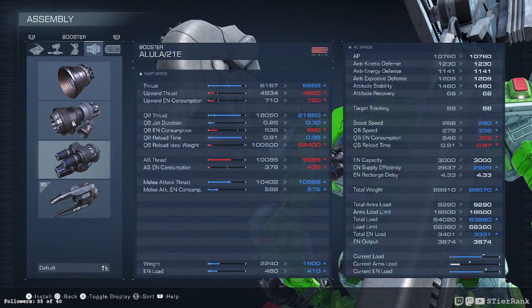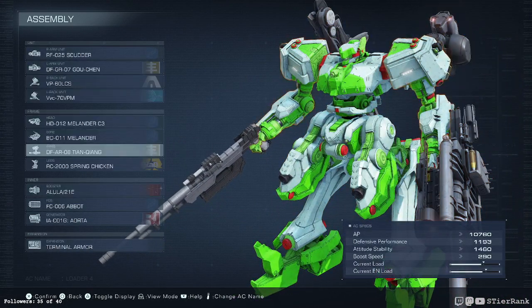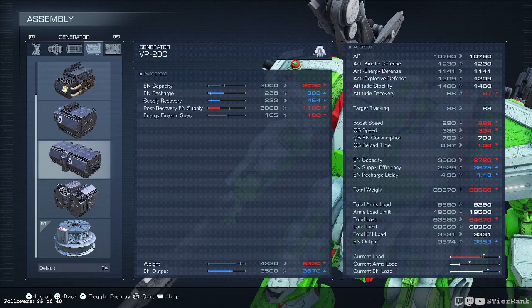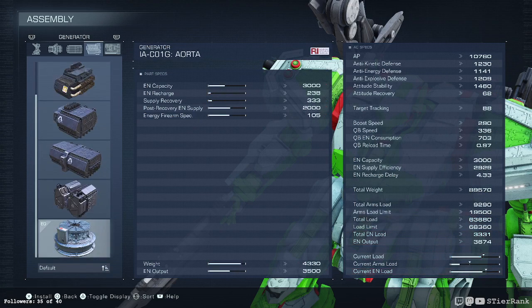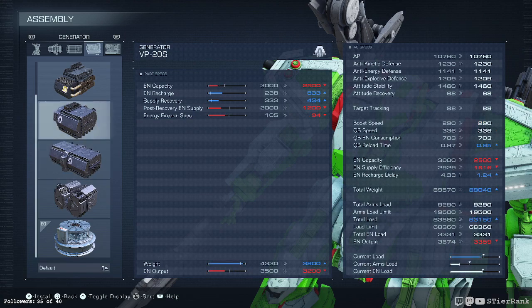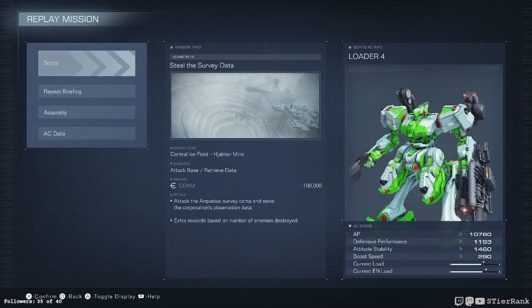What else do we want? We can improve boost and quick boost. This may be good for now, but let's see if there's anything else we want to do. It doesn't change defense with these — we're just looking at energy capacity and recharge type stats. There's a couple of these we definitely can't use. Supply efficiency goes up, recharge delay improves, boost speed drops. Maybe we'll just keep what we got. This looks interesting and exciting enough that we can give it a shot.